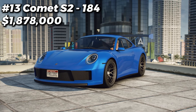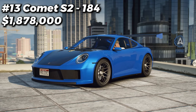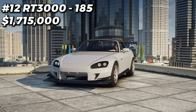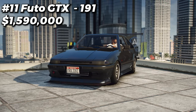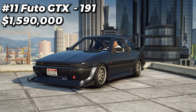By far the best customization on the Comet S2 is doing a half bumper delete and putting the Turbo Type 2 exhaust system on there — that looks phenomenal. In 12th place we have the RT3000 with 185 different customizations available for it. In 11th place we have the FUTO GTX with 191 different customizations available for it.